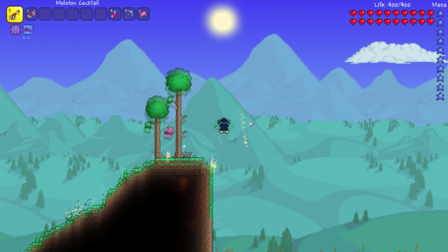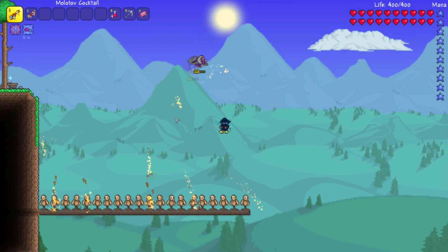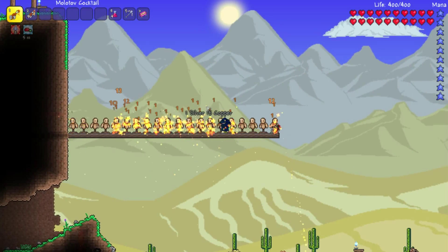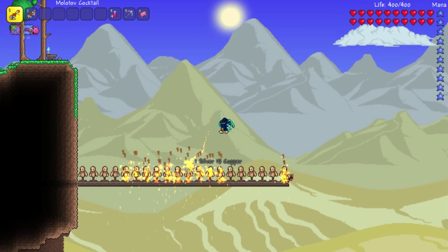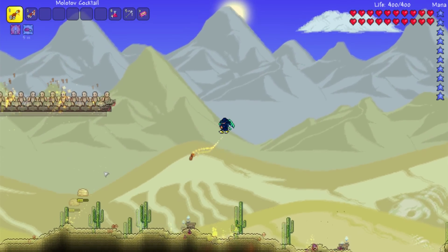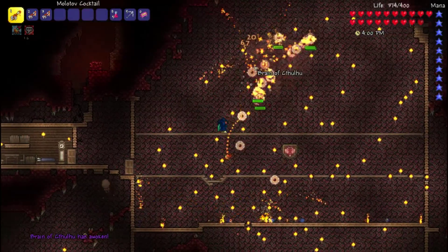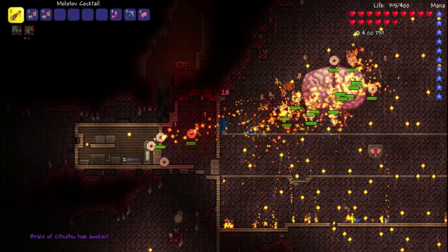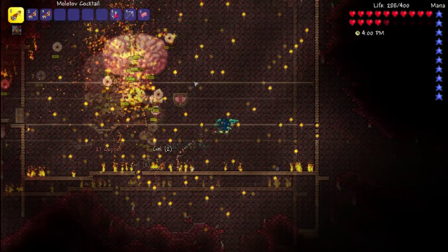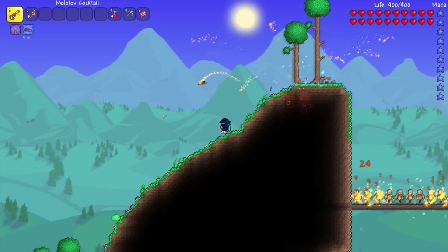It's going to light anything it hits on fire. These little projectiles hit 2 times, hitting around 10-11 damage on enemies. One Molotov Cocktail does a lot of damage when those projectiles fly out, which can cause a lot of havoc to larger mobs or even bosses. It works really well against bosses like the Brain of Cthulhu, quickly taking out those tissue samples.